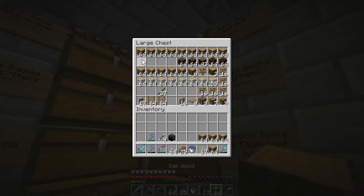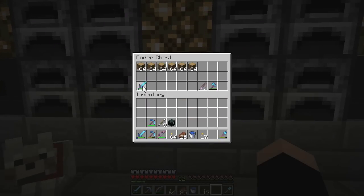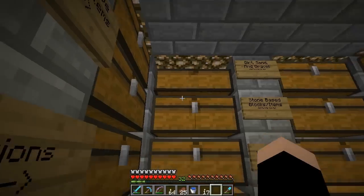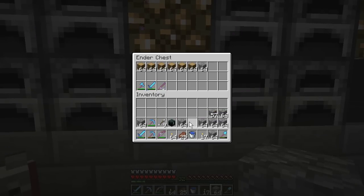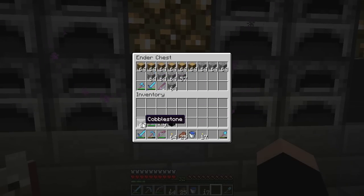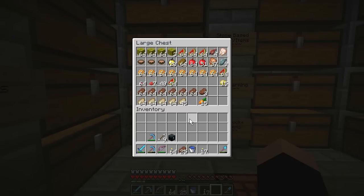I'm going to bring six stacks of logs because we're going to be making the design using trapdoors. Should we use hoppers instead of rails? Rails take six iron but you get 16 of them. Oh I forgot that! Did you remember when it used to be just one? I'm pretty sure — wait, I'm thinking of ladders. Yeah, ladders — and fences. Anyway, I'm going to take the melons and put them into blocks.